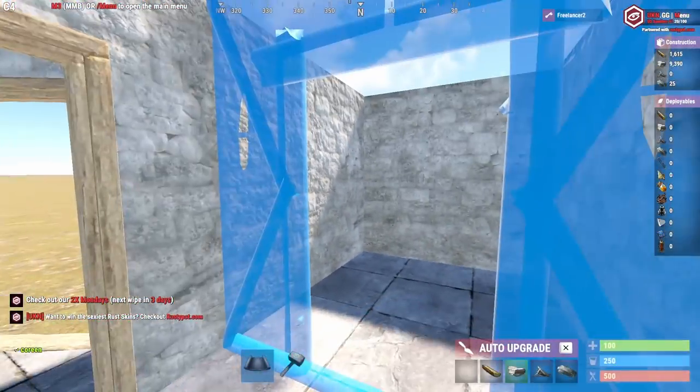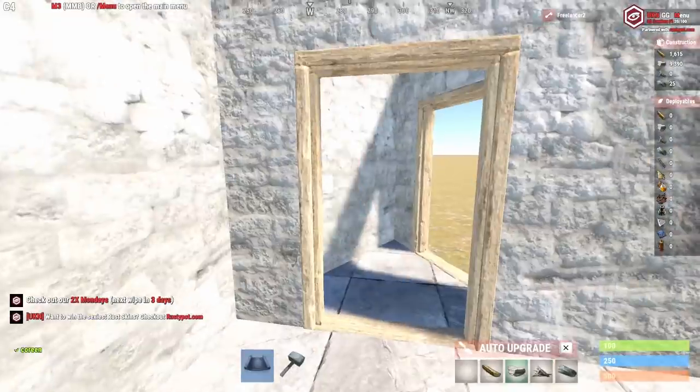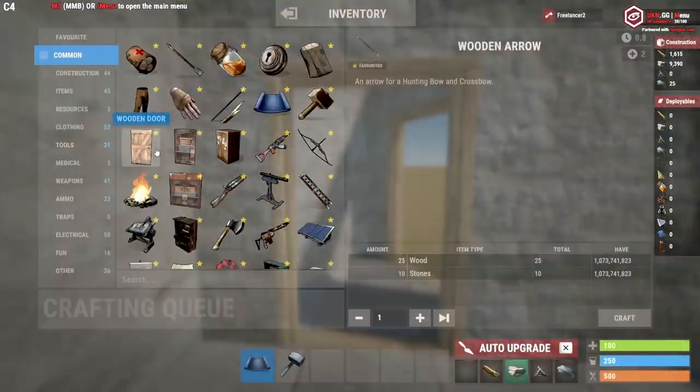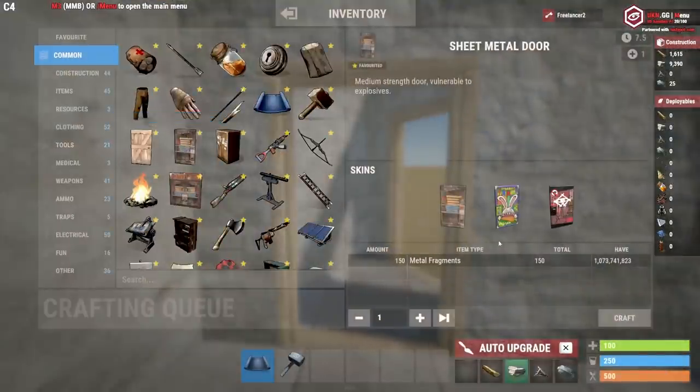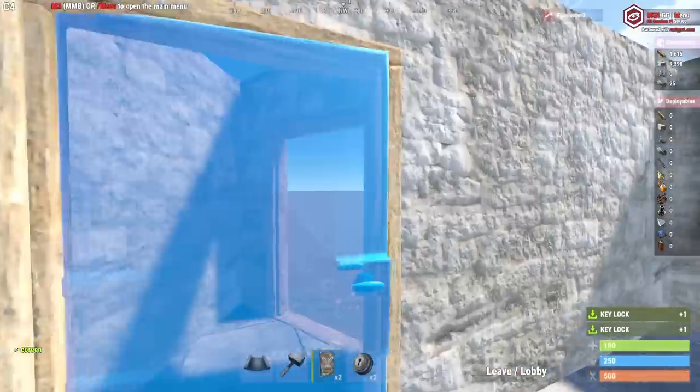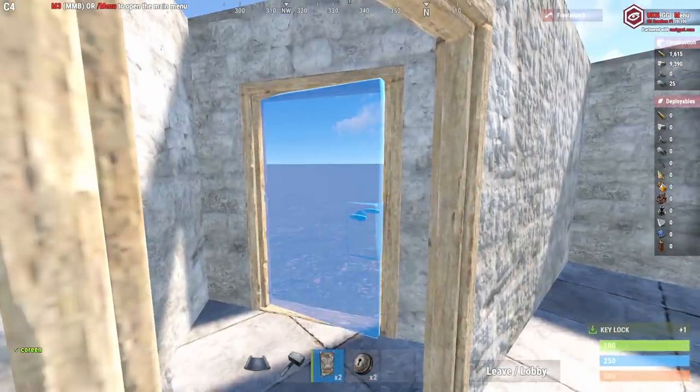I'm upgrading everything to stone by default — I've got auto-upgrade on, but in the actual game everything should be stone. If you're logging off and your base is all wood, you're doing it wrong. Now let's make some doors. You'll probably start with wooden doors, but as soon as you can, upgrade to sheet metal. We're going to make two sheet metal doors and two locks. You need locks on your doors because if you don't, anyone can just open them.